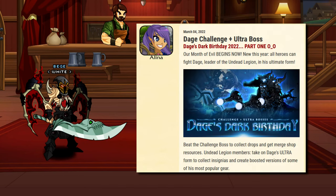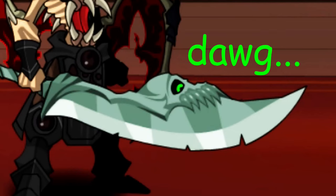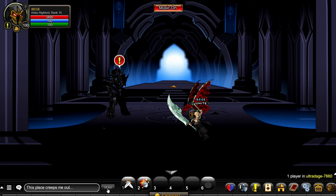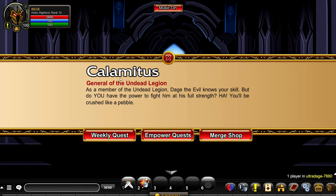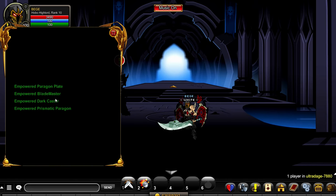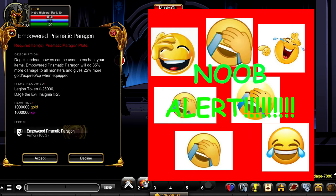You remember there's a new event where you can let Dage the Dark Lord empower your items. Sounds cool enough. Maybe he can enchant some of my ultra rare items like this Venom head right here. So you head down to Ultra Dage and take a look at the options. You go through the bottom four quests only to realize all of them require rare items. This is not really an option for you, so you look around some more.